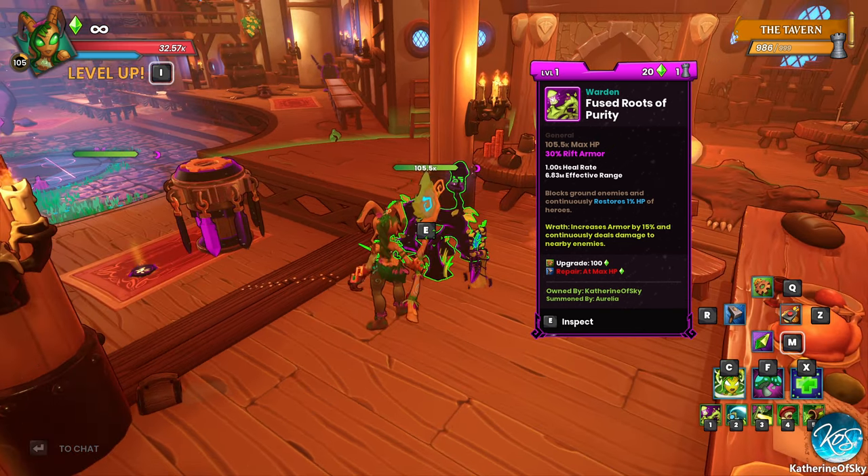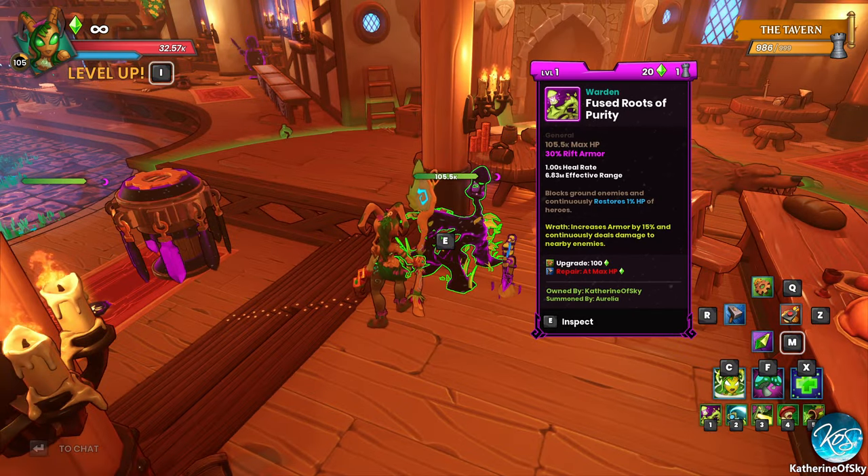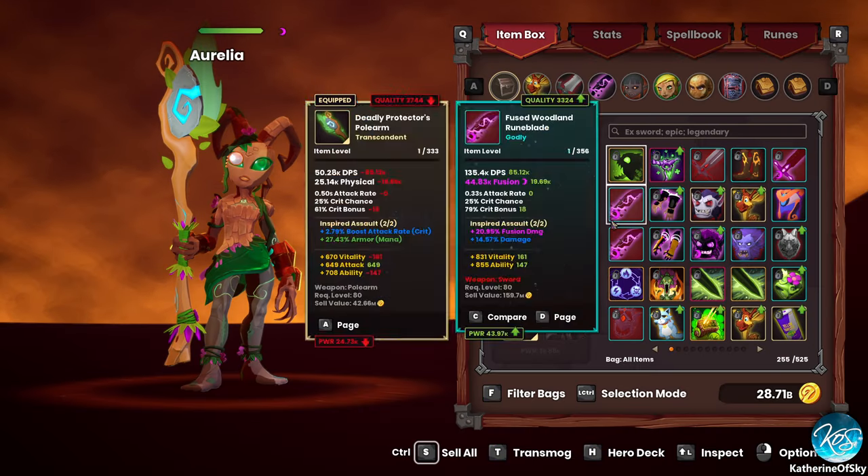This gets Rift Armor and really deals a lot of Fusion damage. It's pretty crazy. So you get 2 spells if you have an Arcanist Crown.